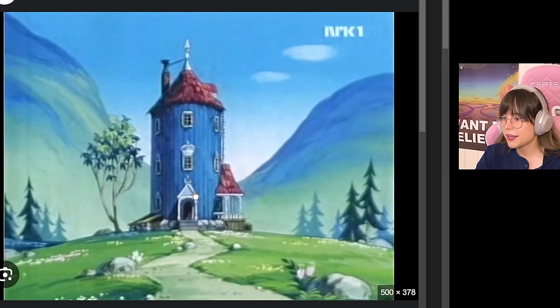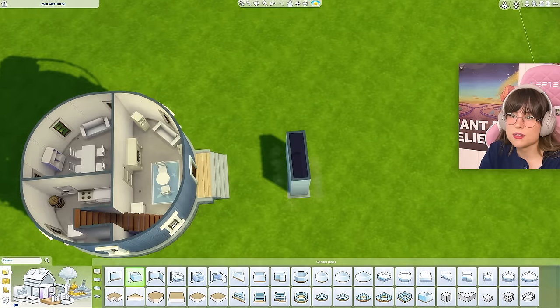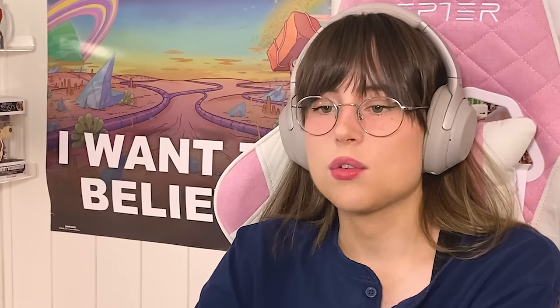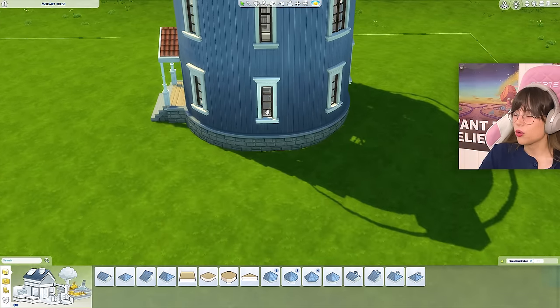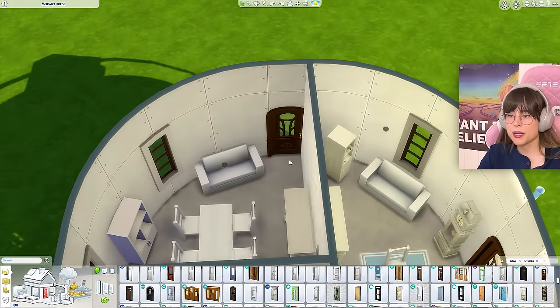I put up a little platform with stairs. Now I need a little triangular roof. I'm going to do my little roof trick again — put the roof on there — is that the height I want? I think that could work. There's my first little veranda. Now I need one on the side as well, which means I need a door right here.